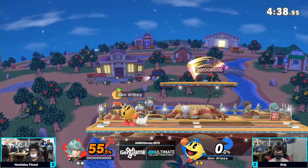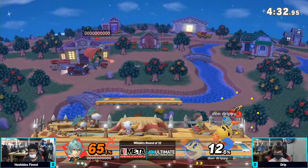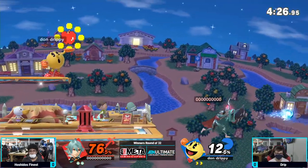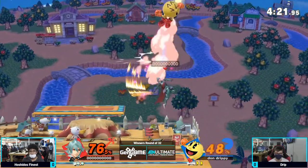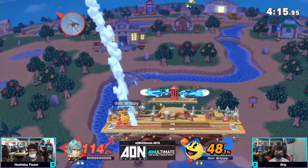Most of this game has just been Drip. It's an even game because Drip just struggled to find the kill, and Hoshido's Finest was just like, I'm going to propel my legs into you at a very high velocity until you die. He has the bell at a good ledge trap — he can easily close out Hoshido's Finest's second stock.